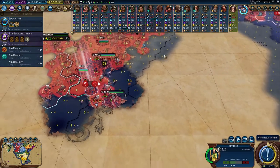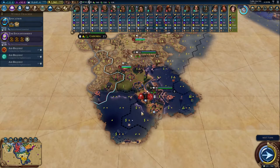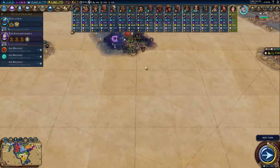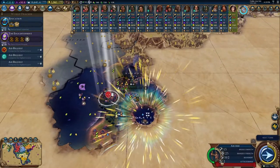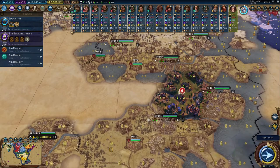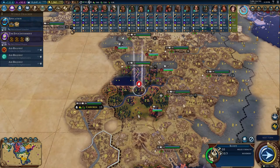Cincinnati on the tip of Florida it looks like. Let's go get into the water and see some of the Caribbean. Crater Lake — beautiful. And where's our scout? Not much, but we can continue to explore.